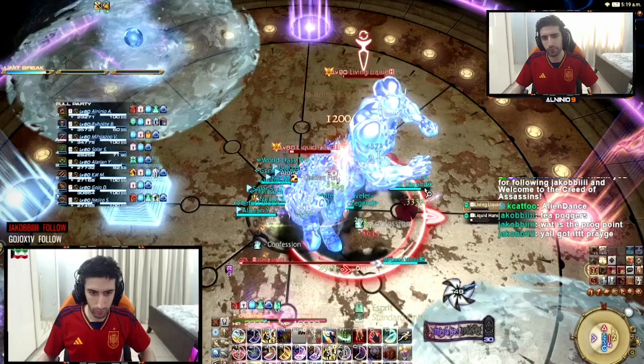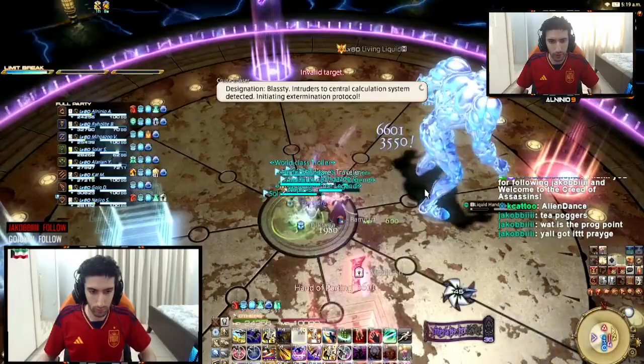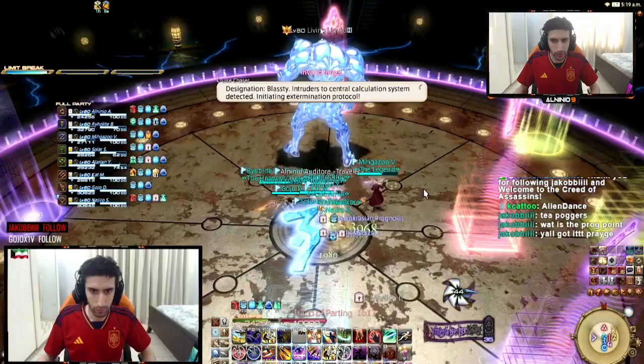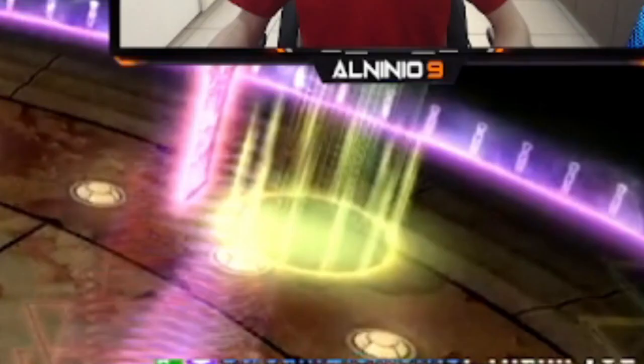Each player in the party is going to get a number. Let's talk right at the beginning of the mechanic. So you just started the mechanic, you just killed him. Here's the first thing you do: you look at North, the A marker, to align yourself so you know immediately where to go.